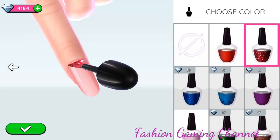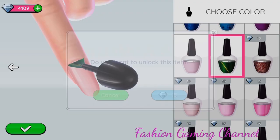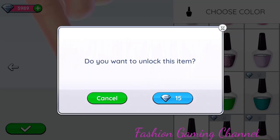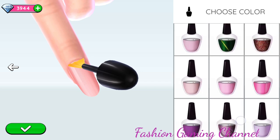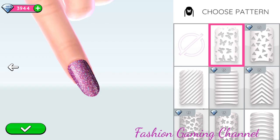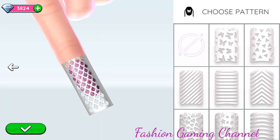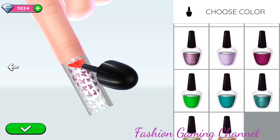Unlock all these colors. Unlock all these patterns. Let's now choose a color for this pattern.